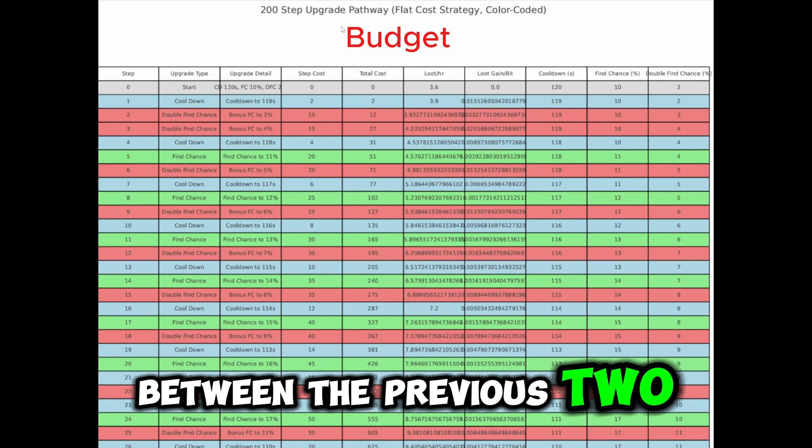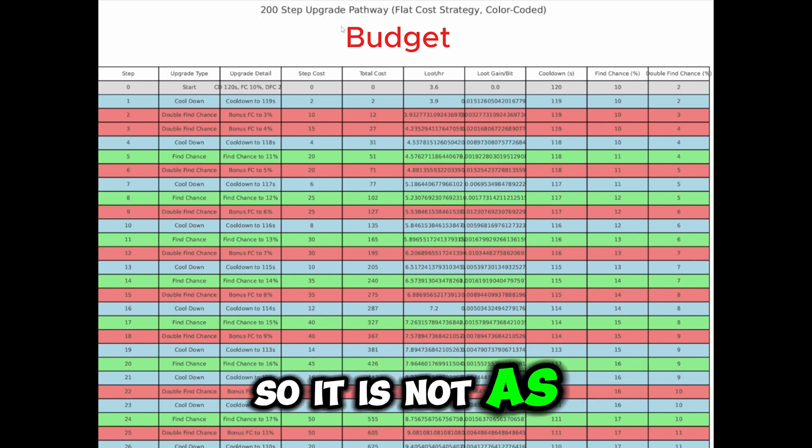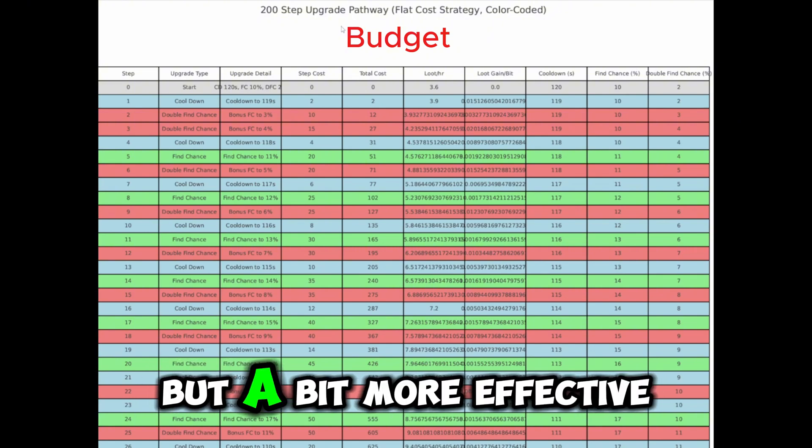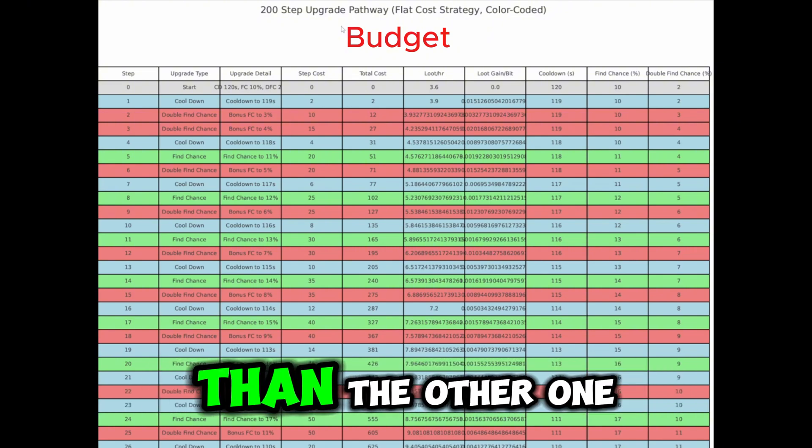This spreadsheet is a mix between the previous two, so it is not as expensive as the synergy pathway but a bit more effective than the non-synergy one.